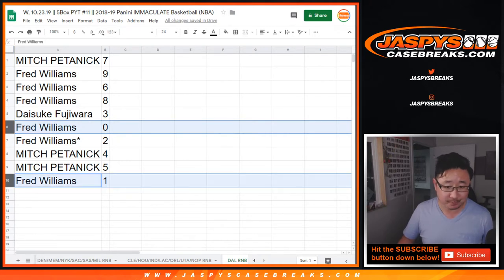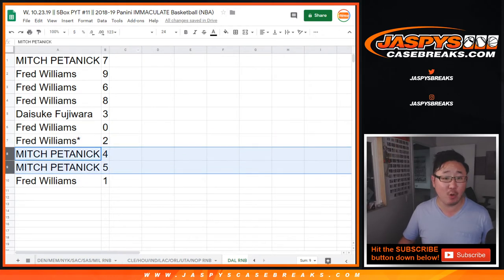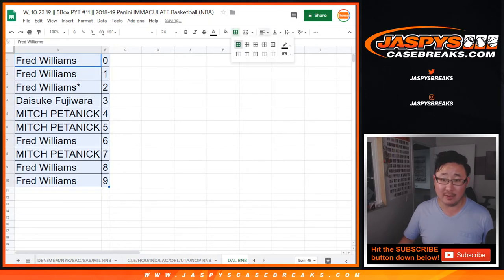Any and all redemptions, including one-of-one redemptions — but it doesn't matter because you have number 1. Fred, you've got 2, last ball on Mojo. Mitch with 4 and 5. Any and all redemptions for the Mavs, of course. Only the Mavs.